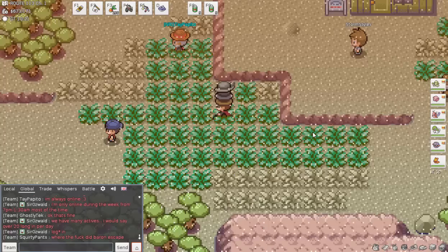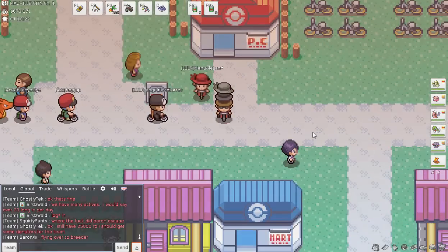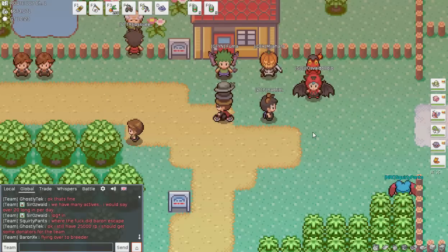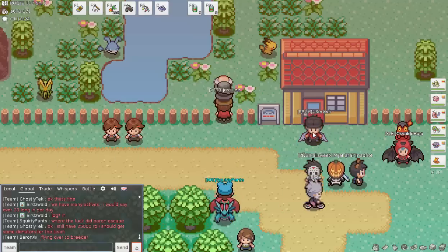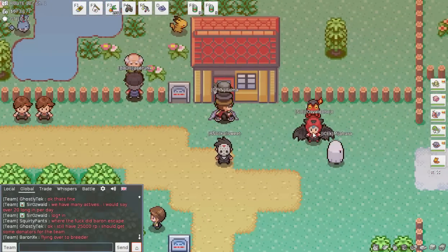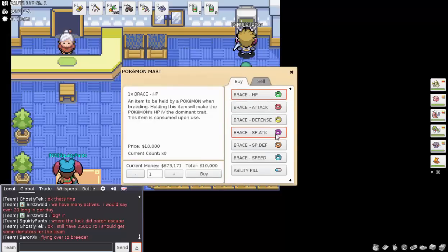Now we're flying over to Mauville. This is the Hoenn location of the breeder. This guy is the actual breeder — you trade him the Pokémon you intend to breed, and after a little while — sometimes instantly — he will give you back an egg. After you wait, that egg will hatch and you're done. Now we're going inside this building, where this woman sells braces and other items. The braces lock in a stat, which I'll explain more once the screen is up.